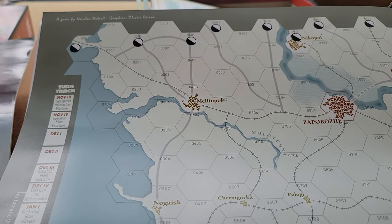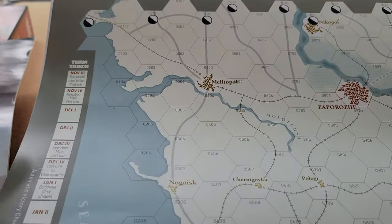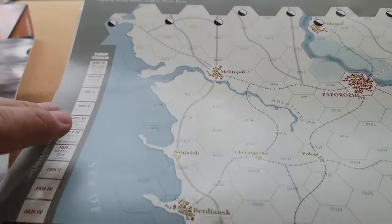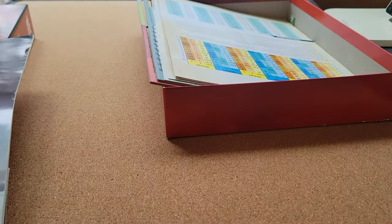However, all the information you need is on the maps. There's a compass rose, a game turn track, and some other bits and pieces on the map, so I like that.